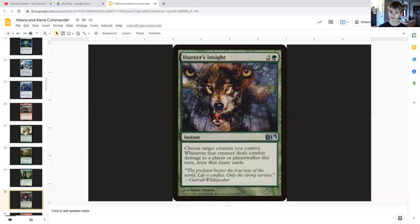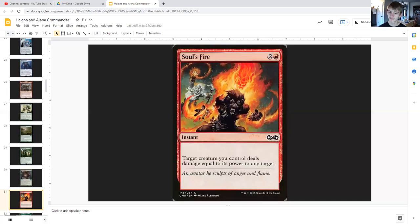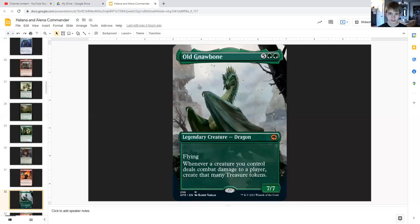Hunter's Insight for two generic and green is an instant that has you choose a target creature you control. Whenever that creature deals combat damage to a player or planeswalker this turn, draw that many cards. Soul's Fire for two generic and green is an instant that has a target creature you control deal damage equal to its power to any target — your opponent, their planeswalker, or a creature, whichever it may be.